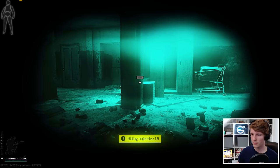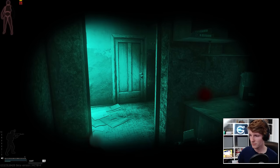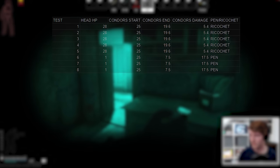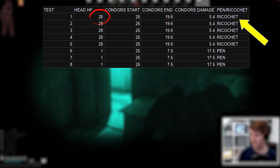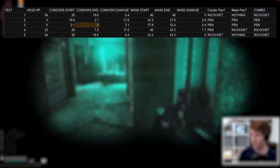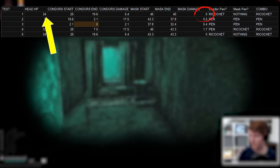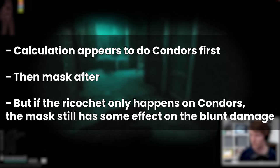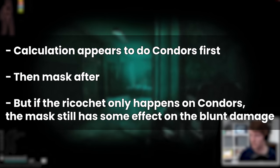This could be intentionally coded to prevent players from stacking ricochet rolls, or we could have just gotten incredibly unlucky in testing, although that seems unlikely given the results are quite different. Another interesting finding: when Condors bounce APSX, the player was left on 28 head HP — the round dealt 7 damage. With the Mando Mask on, this was 33 HP, dealing only 2 damage. If you're wearing both Condors and the mask together, even if only the Condors bounce and the face shield stays fully intact, you're left on 34 HP with the round only dealing 1 damage — as if the calculation uses a combination of both pieces for the blunt damage from the ricochet, even though it only happened on the glasses.